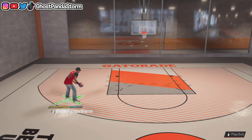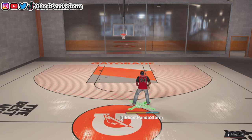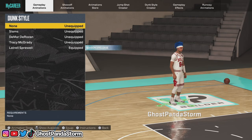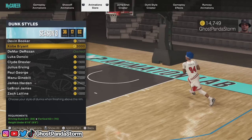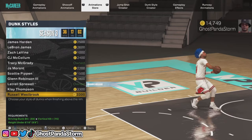This is what Latrell Spreewell's dunk package looks like. If you're brand new to the game and still learning about MyCareer and the MyPlayer stuff, I'm going to show you how to get this dunk package and other dunk packages as well. If you want to choose a new dunk style for your MyPlayer in NBA 2K23, go to Dunk Style and hit the Square button if you're on PlayStation. This will take you to the Animation Store, which will allow you to purchase a new dunk package. There are many different dunk packages here from amazing NBA players.